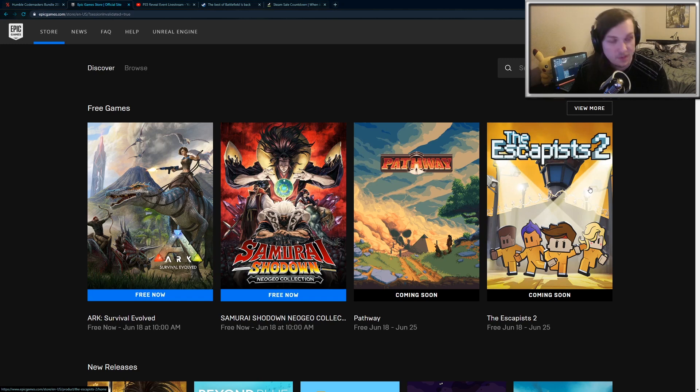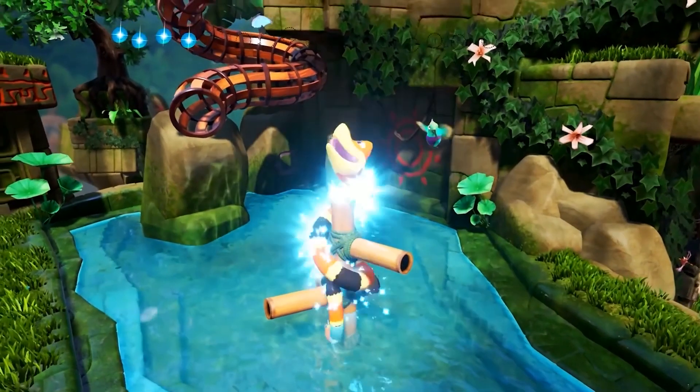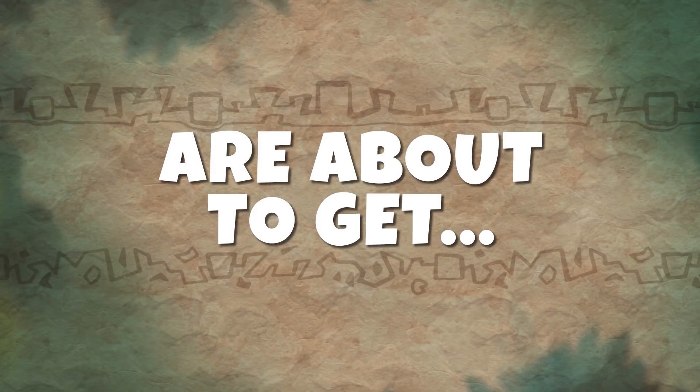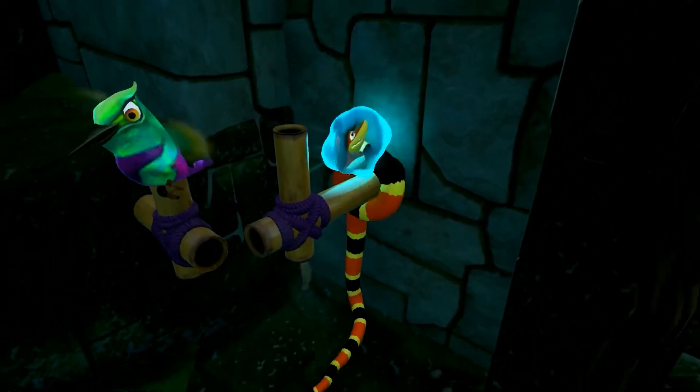You can pick up ARK: Survival Evolved and Samurai Shodown: The Neo Geo Collection for free on the Epic Game Store. It's pretty special to see ARK as a free game — it was massively popular for a while. It's a multiplayer game where you tame dinosaurs. Also, Humble Bundle is giving away Snake Pass for free on Steam for the next two days. It's very unique — you play as a snake in a platformer/adventure game where you go around collecting various items.